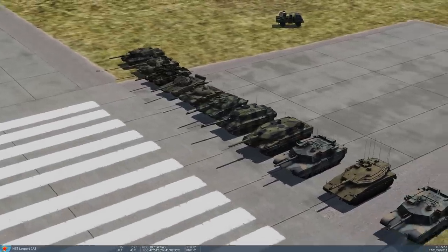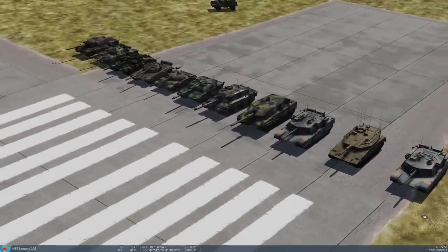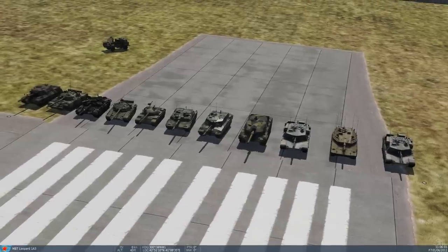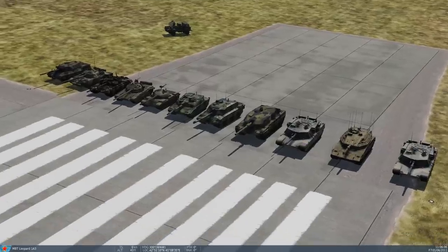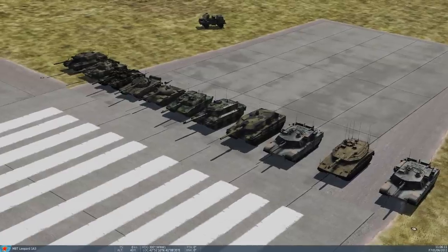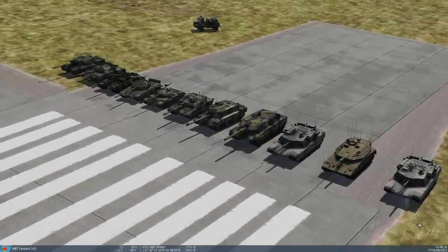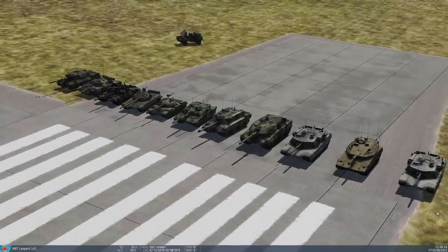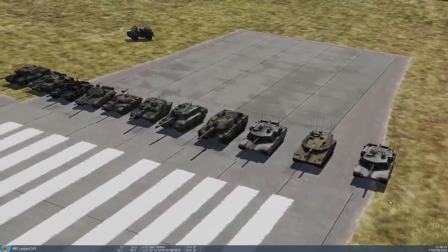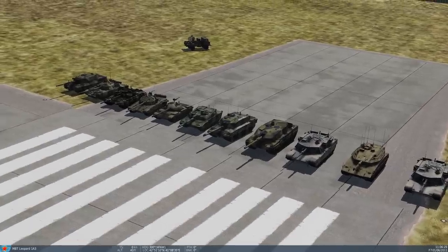So which one is the Challenger? It's fifth from the right. Looking from the front left to right you've got Abrams, Merkava, Abrams again — that's the second Abrams — then Leopard 2, and Challenger 2.